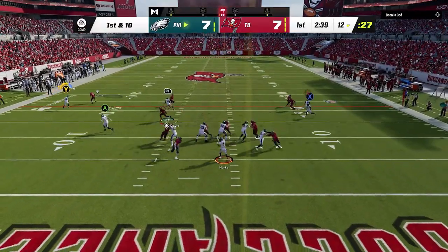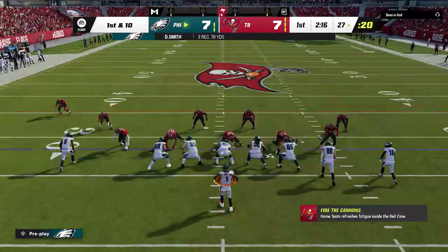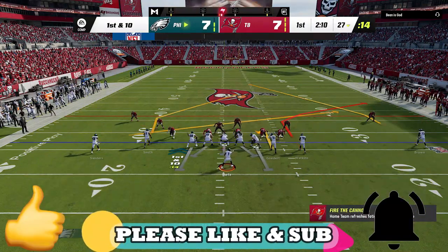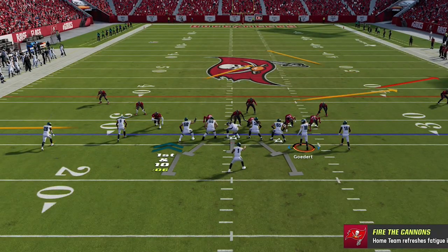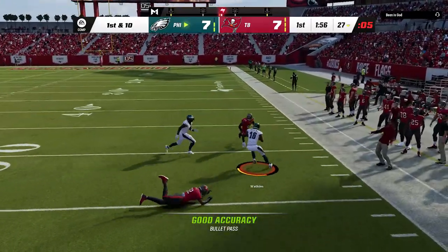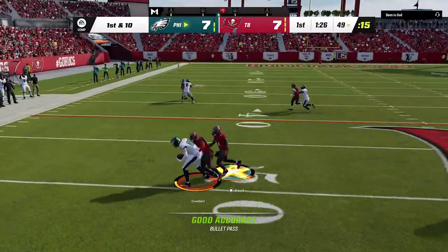Back on offense he is still man blitzing so I'm going right back to that route. It's not the only route that beats man but it does it the fastest, and considering he is sending more blitzers than I have blockers, this is the best route to use right now. If you guys want to see a video going into more detail on how to do the aggressive catch glitch, hit the like button and let me know in the comment section. On the next play I want to spread around a little, so I drag the tight end for the user to chase and hit the corner route, which also beats any man or zone. So we really have two routes on this play that can beat just about any defense.